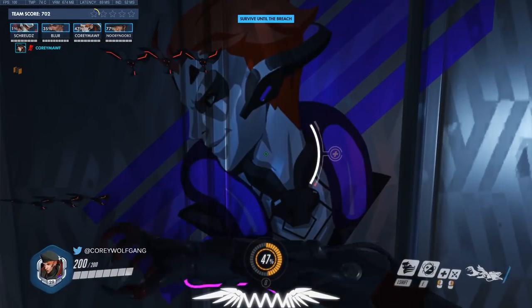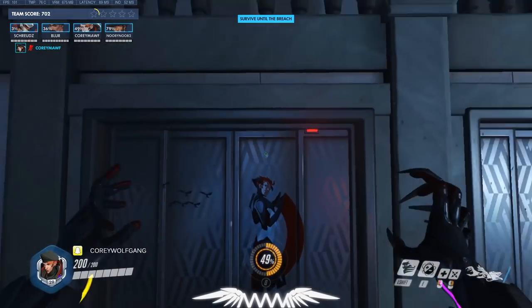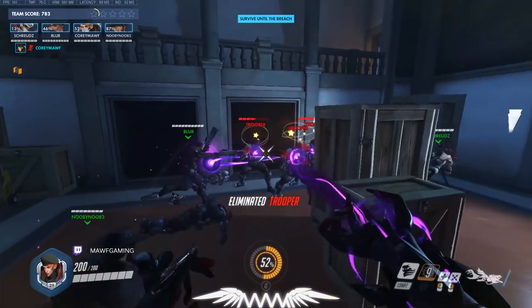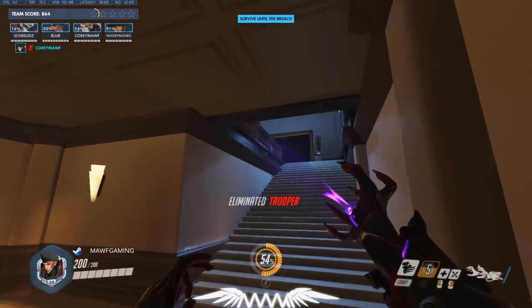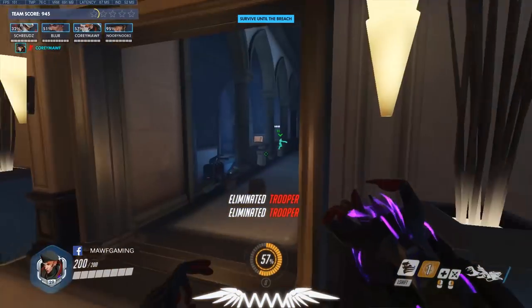It's either going to be here or the roof, since obviously one of the three entrances is already done. Just dash through these guys as they come through and throw a damage orb — they'll be dead in a second. The next one is up the stairs again.